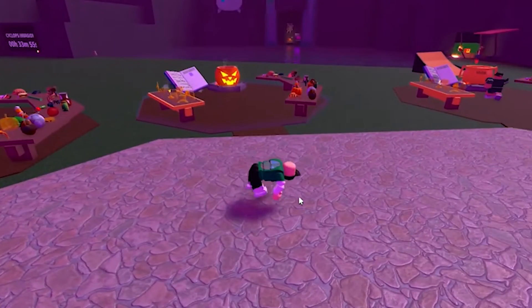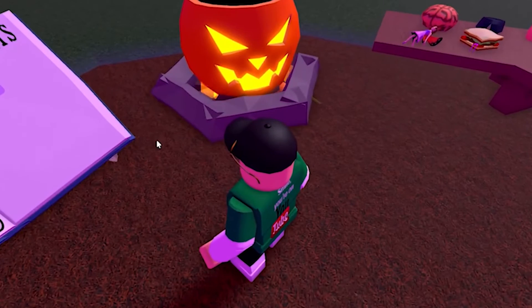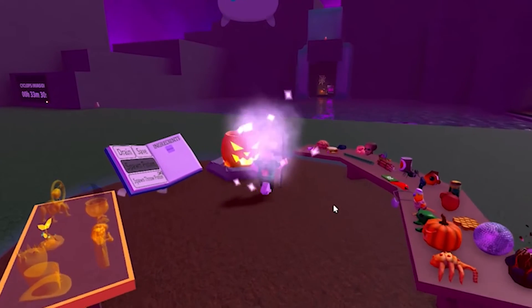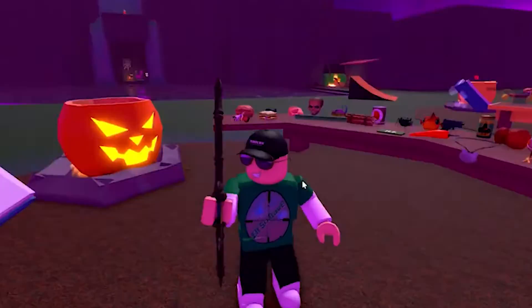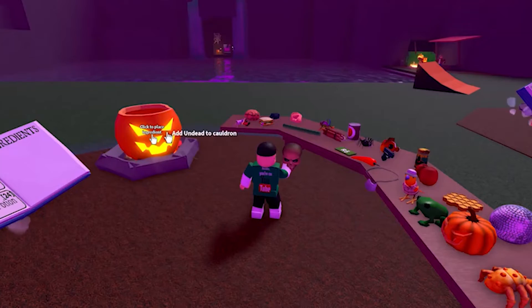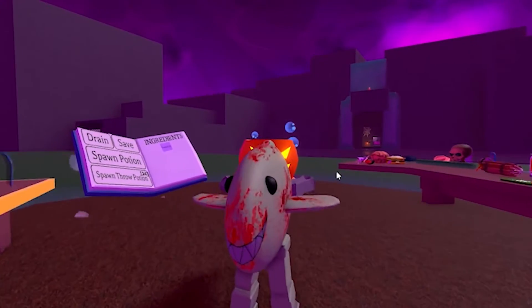What does the skull ingredient do in Wacky Wizards? Once the undead skull ingredient drops after a while of slaying, quickly snatch it up and bring it back to the cauldron — this will add it permanently to the ingredient table. The skull can create many strange yet extraordinary potions: RIP potion (combine undead skull and rotten sandwich), Skeleton arms potion (combine undead skull and fairy), Frankenstein potion (combine undead skull and you), Giant cyclops potion (combine undead skull and giant's ear), and Bone gloves potion (combine undead skull and boxing gloves).